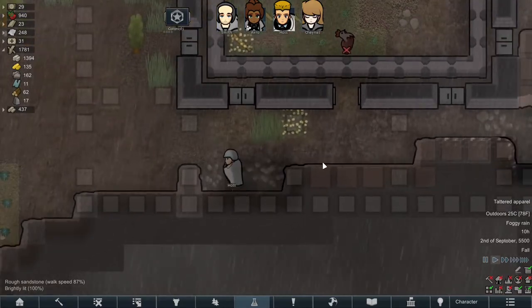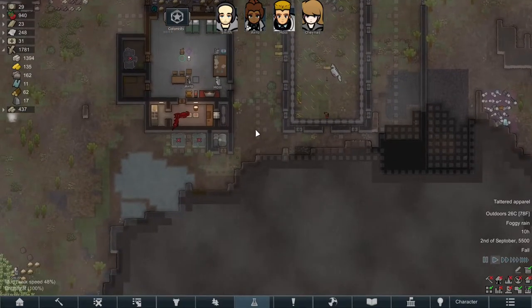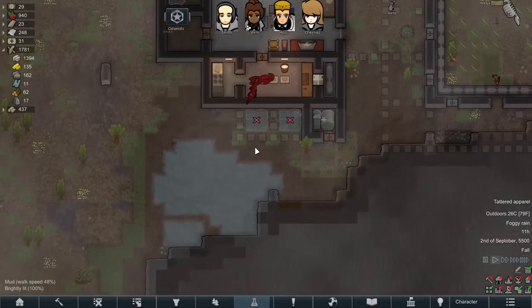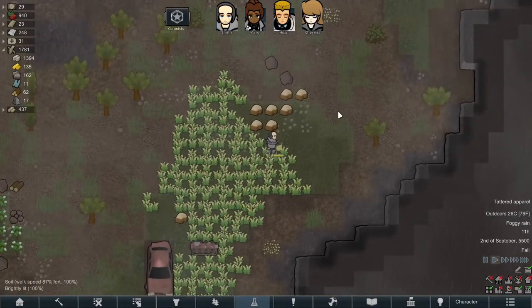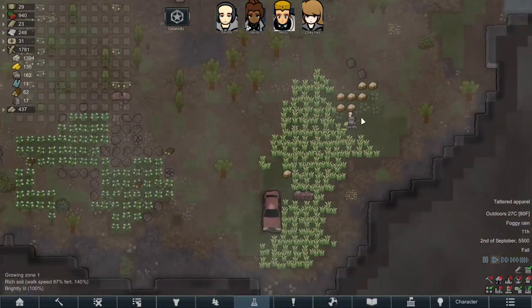Hoss is getting some mining done. Going to try and square this off in preparation for heading into the mountain, and also just to get Hoss a bit more mining experience, because he's our best miner at level 4, which is really poor. That's getting another rice harvest in — excellent. Might have a little bit too much of that for the time being.